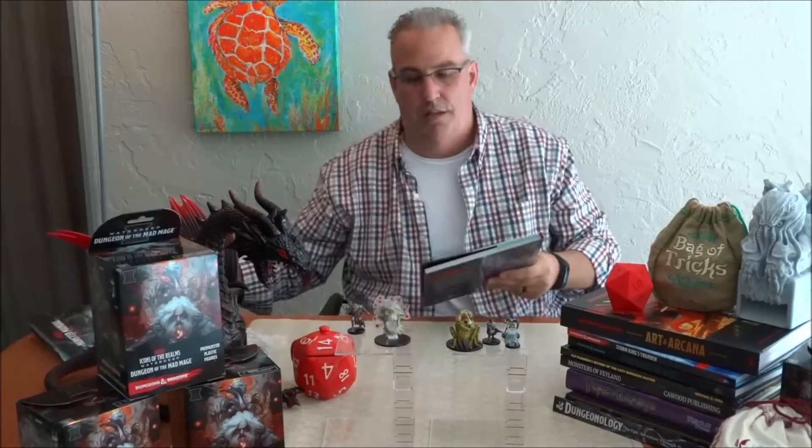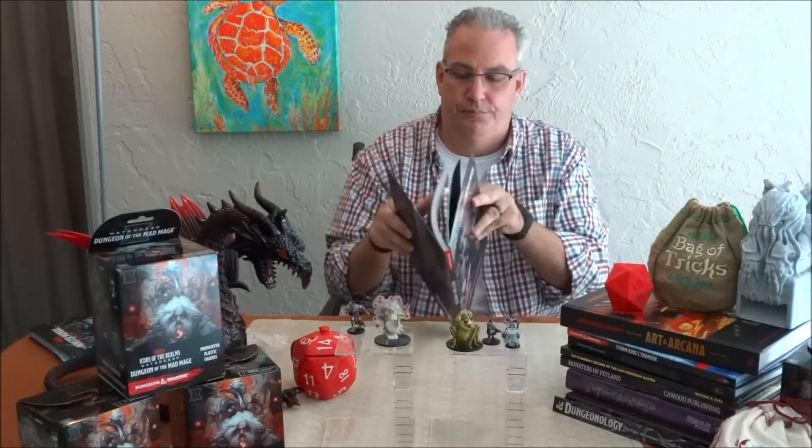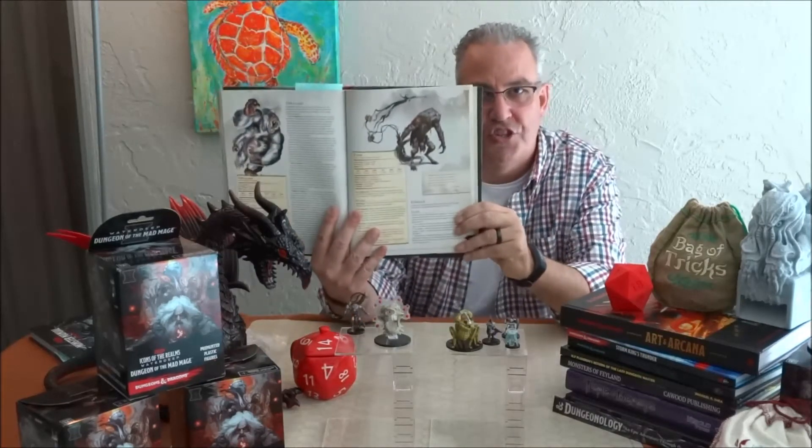Our next one is a type of gnoll — it's a Gnoll Fang, actually. I believe that is in Volo's Guide. Let's take a quick peek. I was right — Volo's Guide, page 153. You can see they did a really nice job of matching the image in the book to the actual miniature. Very, very cool.